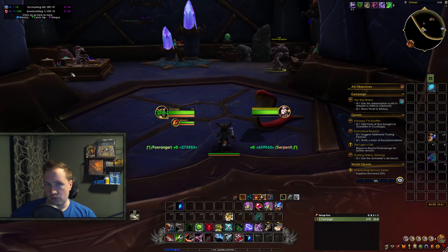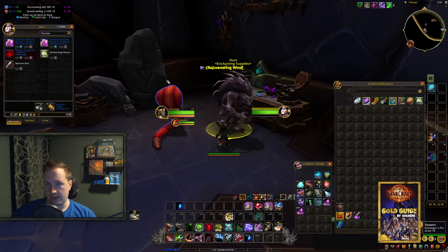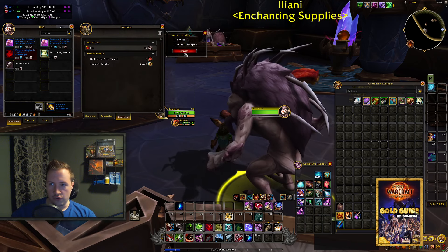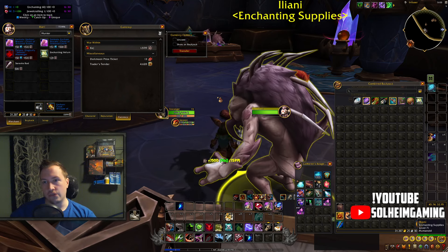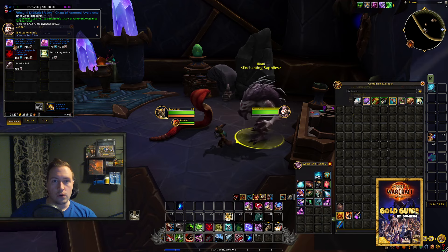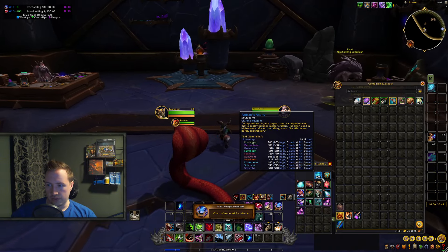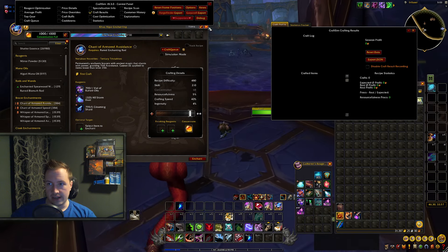Just in case anyone is wondering where you buy those recipes, it's at the same guy that you bought the enchanting book for Kesh — so right here at the enchanting supplies, you have both formulas right here. They are 150 Acuity and 1,500 Kesh. I'm once again going to be transferring Kesh from my main to my alt, but if you don't have any Kesh on your alt, I have a questing route that gives you about 1,200 Kesh in about 25 minutes. I'm going to go for the Avoidance Enchant right here, and we still have 900 Acuity left over — enough to get myself 1 epic tool and 1 rare accessory, which gives me a really good head start in enchanting.